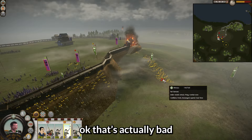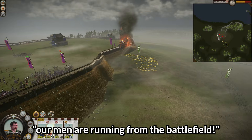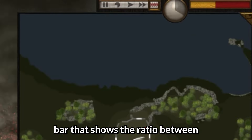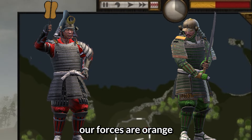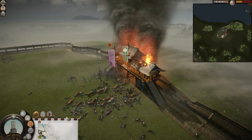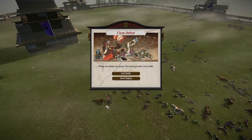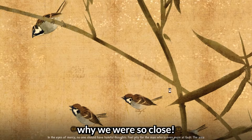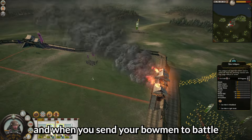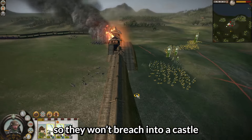That ended really quickly — and that's actually bad. Our men are running from the battlefield. In the top right you can see a bar showing the ratio between friendly and enemy forces. Our forces are orange. Our men are running from the battlefield. Why were you so close?